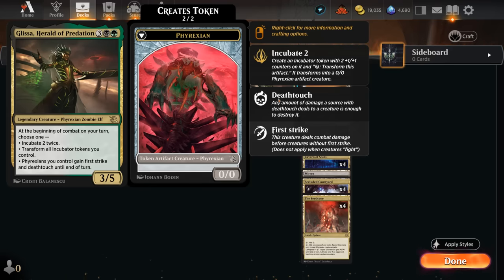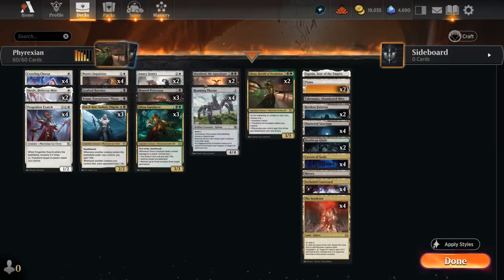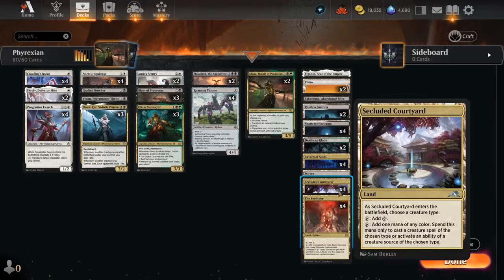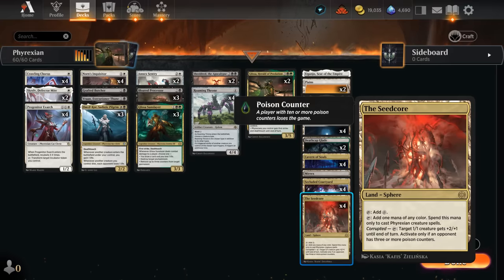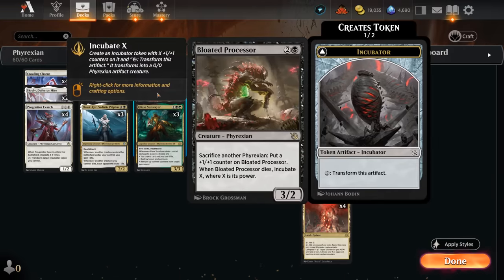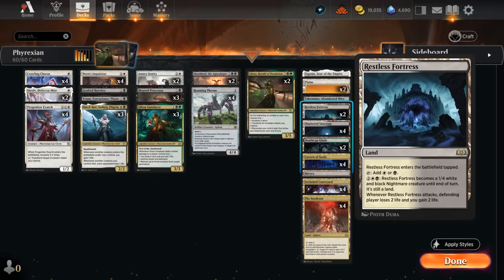When using Glissa's abilities with Roaming Throne, make sure to put the transformation trigger on the stack first and then the incubate trigger, since incubate resolves first so you'll actually get those blockers. Glissa is awesome with Roaming Throne and very synergistic with the other incubate cards in our deck. We also have two copies of Scralve to protect key creatures like Glissa, Shield-Root, Roaming Throne, and five-mana Glissa. The mana base also includes one copy of Mirex as another mana sink that can fix our colors and provide sacrifice fodder for Bloated Processor.